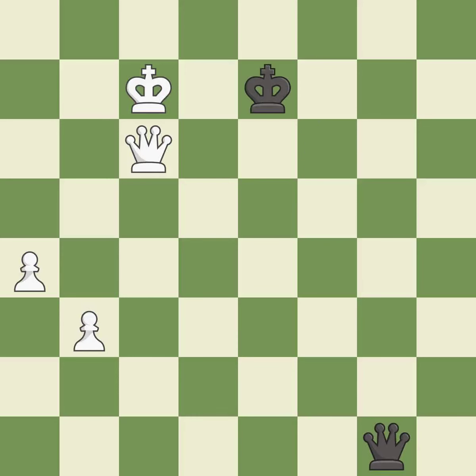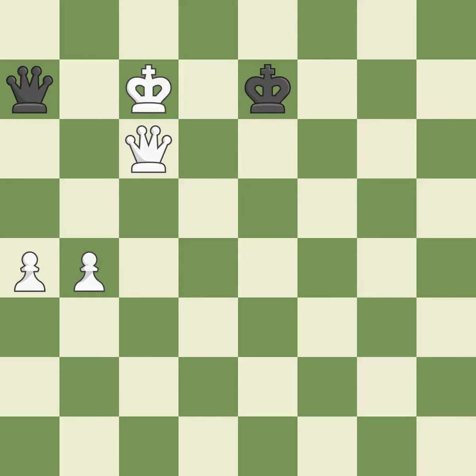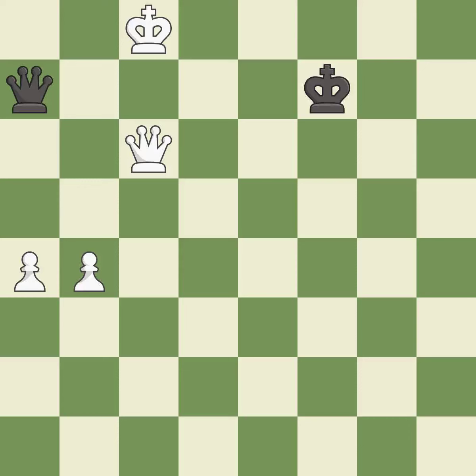This steps away from the checking queen — it is excellent. This pushes a passed pawn — it is excellent. One of the best moves — it is excellent. This evades the check from the queen — it is best. A very strong play — it is excellent. This offers to exchange pieces of equal value — it is best.